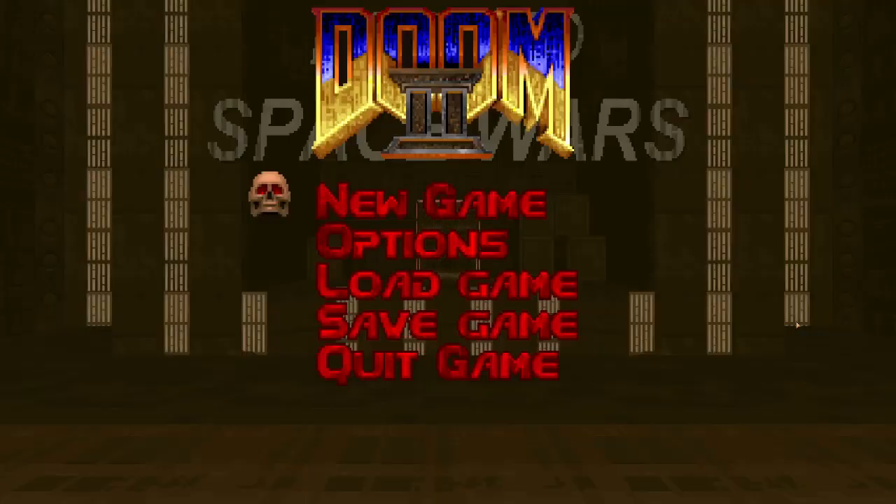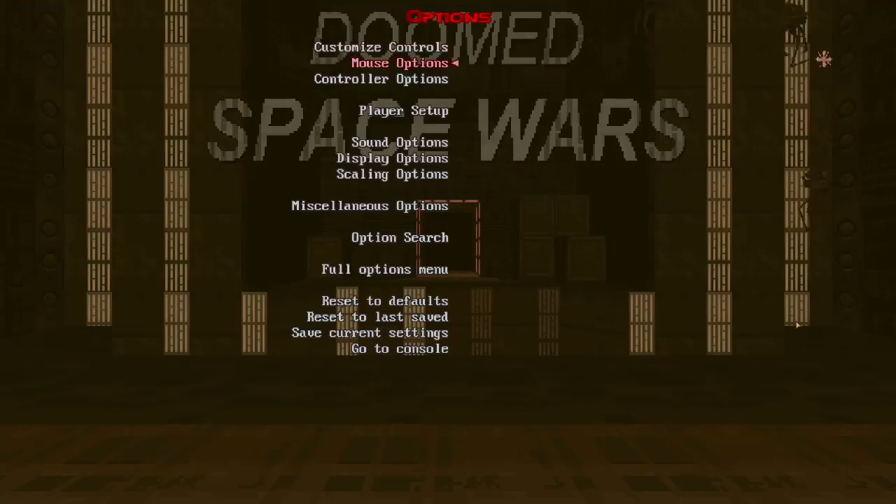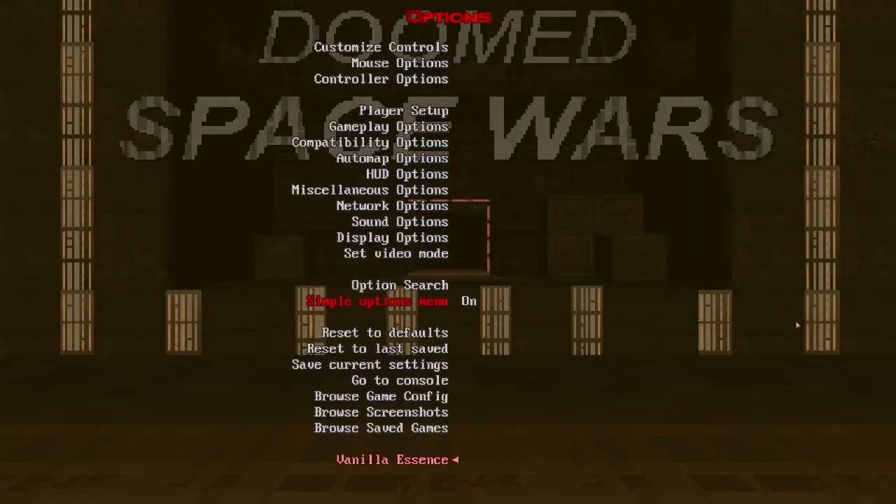Okay, so that's the story. Aside from this megawad, I'm using a preset mod called Vanilla Essence and it makes the game on GZDoom run more like the vanilla game, as the name implies. And I have the PlayStation settings on because this megawad seems to draw inspiration from the PlayStation port of Doom, and you'll see how that is soon enough.